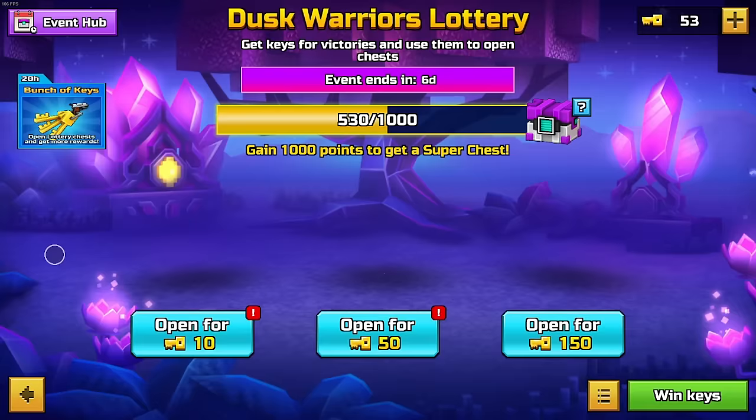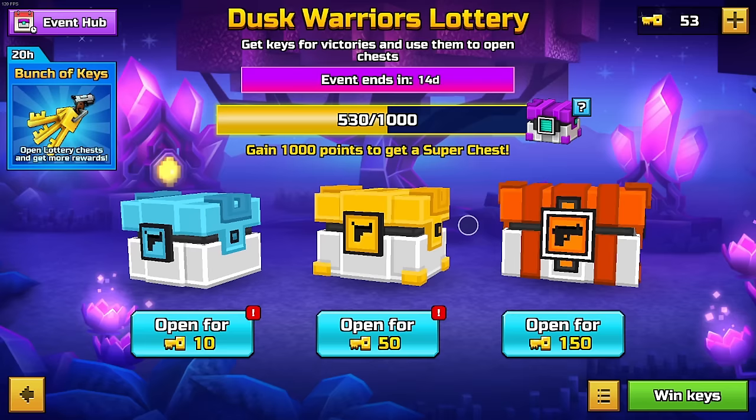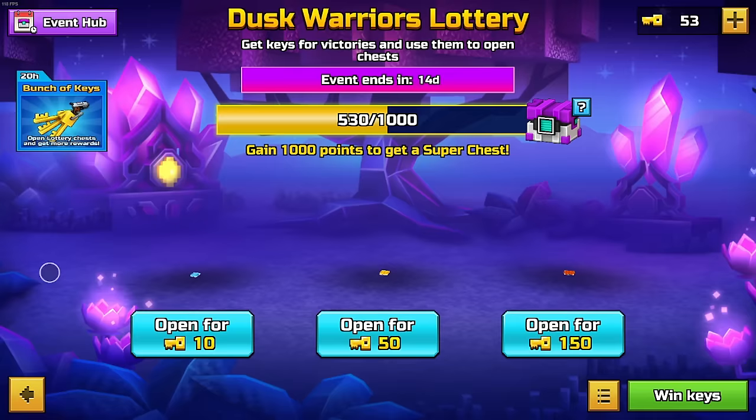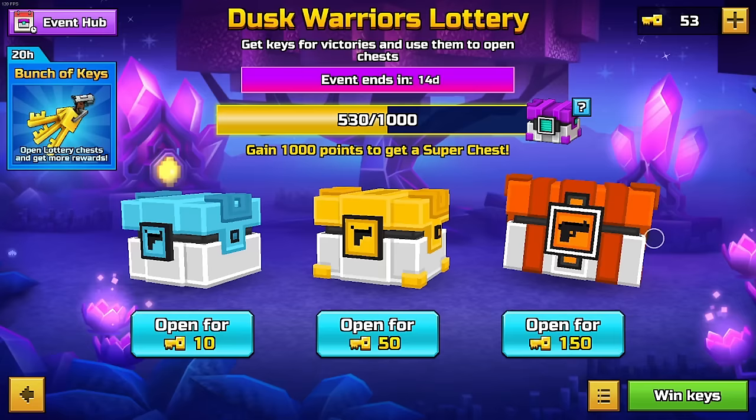If you're on mobile, you can watch ads to get keys. They'll pop up and it'll be like five keys for an ad. If you have 80 keys or more they won't pop up, but if you have 80 keys just spend them and then it'll pop up again. It only comes up like every 10 minutes.